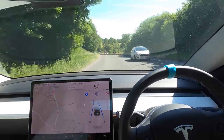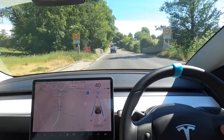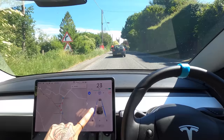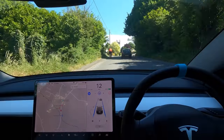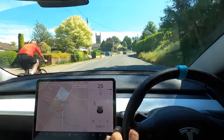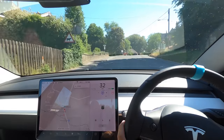Even though there's no lines on the road here, we are keeping to the left. Coming up behind a cyclist into a 40 — let's see how the car reacts. It's not showing him on the screen, just the van ahead and the car. Now it's showing the cyclist, but we can't overtake just yet. I wonder if it'll pick this guy up as he's quite close to the road — no, didn't pick him up at all.